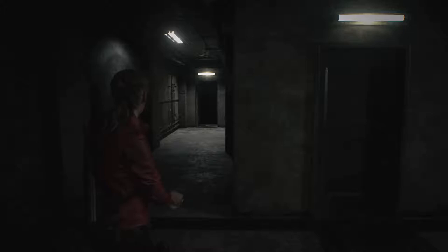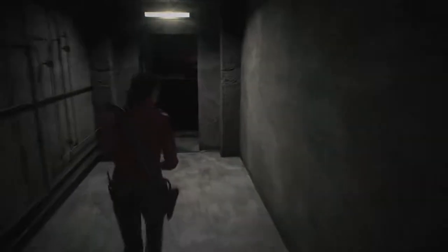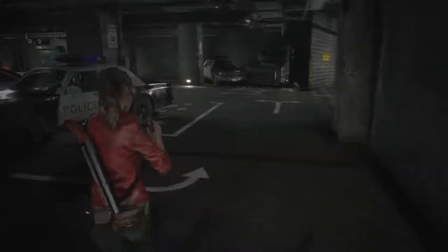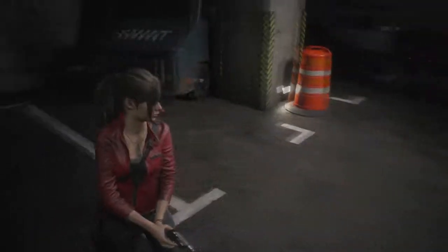Welcome to part 6 of Resident Evil 2 on the Xbox One X. We're exactly where we left off at the end of part 5 — we need a red key to get in there, can't go up, and the only place to go is a very dark corridor with not very nice things down it. We came up one of these damn things, don't know who put it back though.